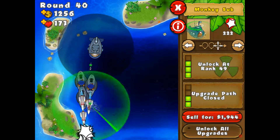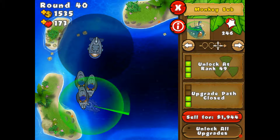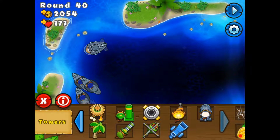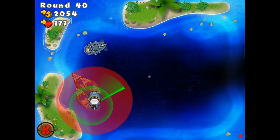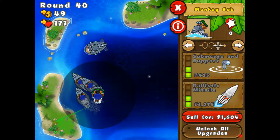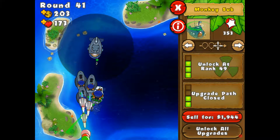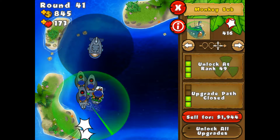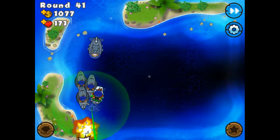Here we go — no camo balloons. Let's get another one down here because we need more. We need as much firepower as we can get, because we only have one type of monkey available — because I've set standards for myself. So we're only going to get submarines, and I'm going to stick to that.